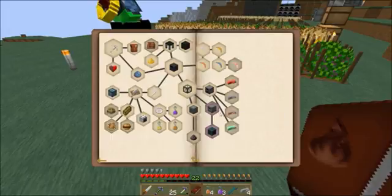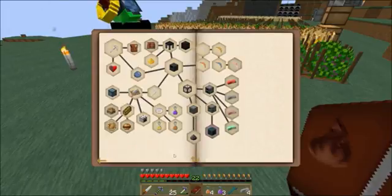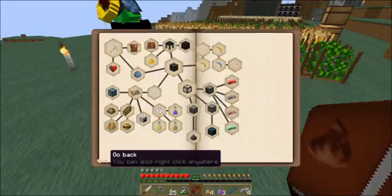Okay, so for the power brick — since I chose chance cube last time and you chose reward bag, are we gonna switch? Yeah, I'll get the chance cube. Oh, I have another ender pearl.